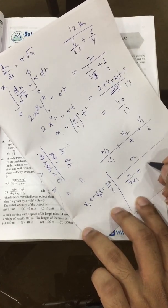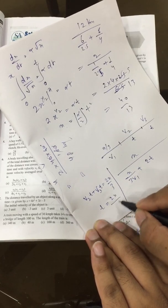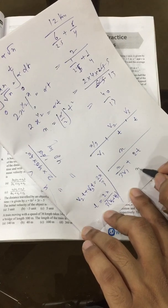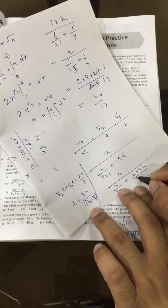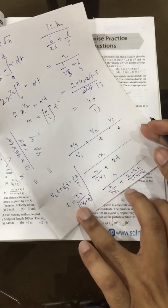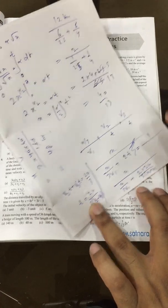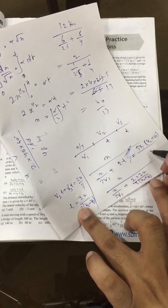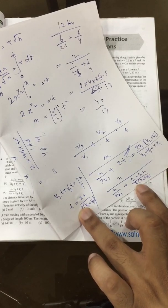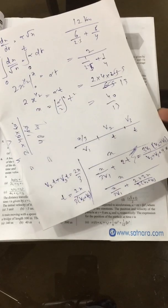For the second part: v2·t + v3·t = 2x/3, so t = (2x/3)/(v2+v3). Total time is x/(3v1) plus 2t. After substituting and cancelling x, mean velocity becomes 3v1(v2+v3) divided by (v2+v3+4v1). Checking the answer — yes, it is option B.